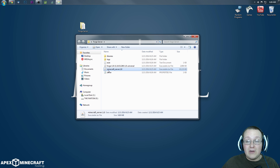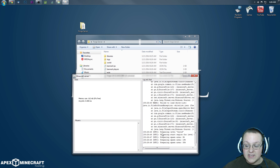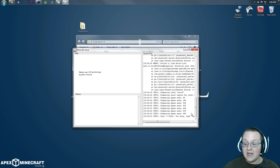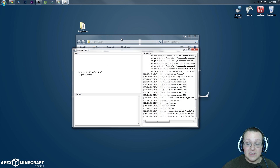Now double-click on minecraft_server.1.8 again. It will open up that box again, but this time it's going to download and create some more stuff. Wait until this stops moving — until 100% of stuff is spawned in. We're ready to go. Then type S-T-O-P to stop that server.